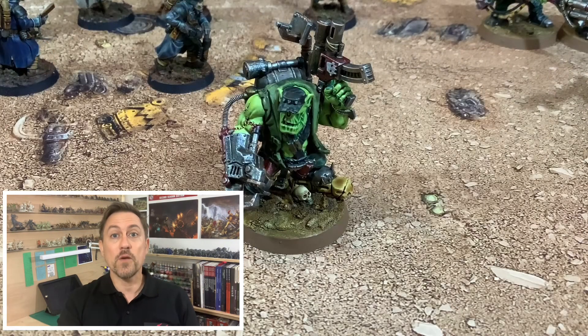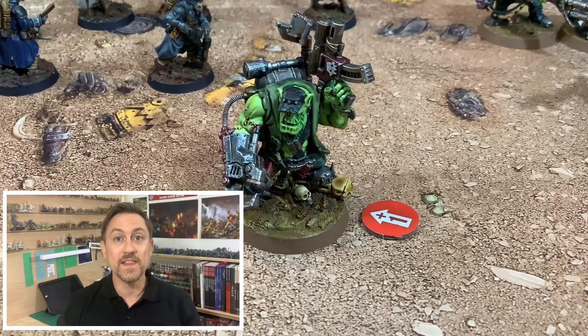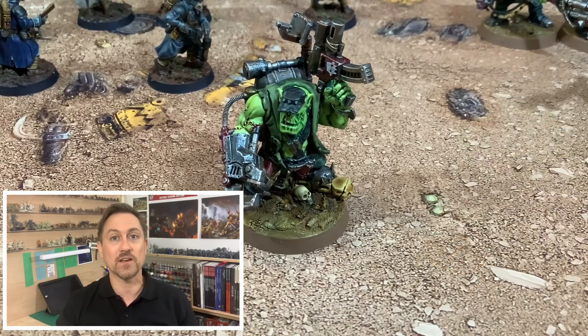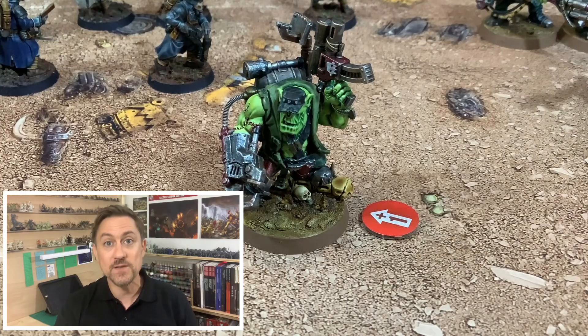I should also note about Get It Done that the Orc Knob gave it to himself in that battle report, so it doesn't have to be another figure — it can be himself as well. That was interesting to see because I didn't know you could do that.